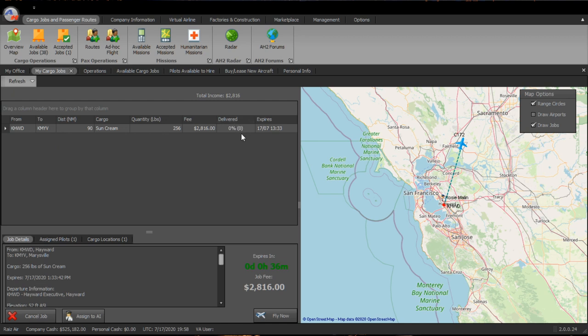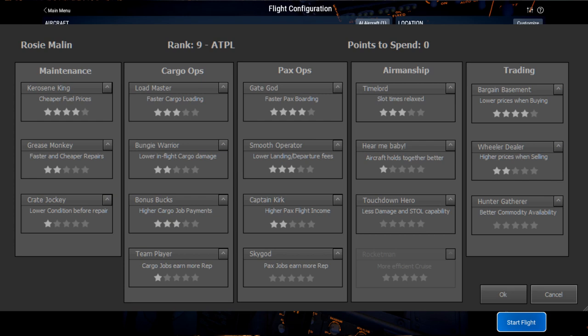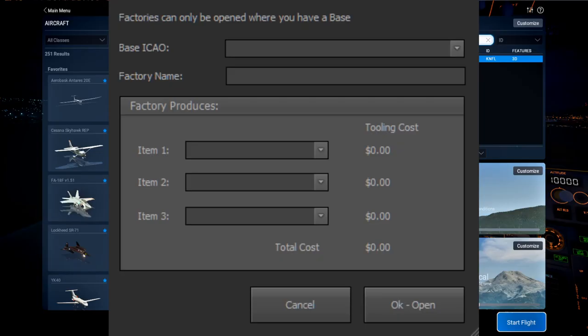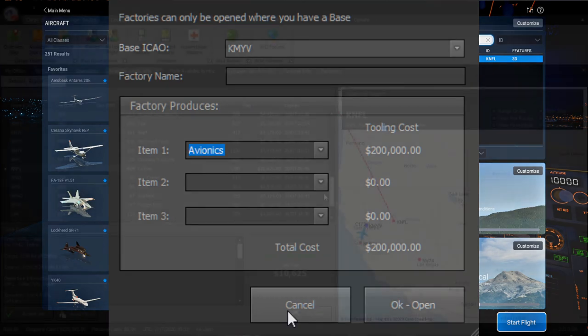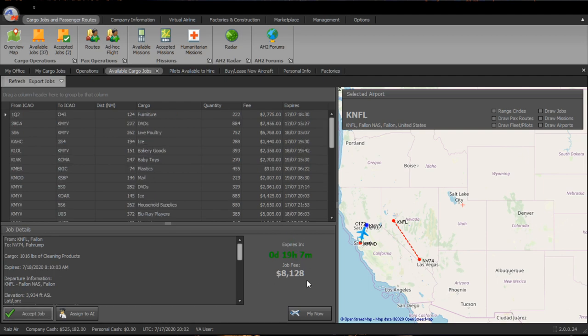Rosie Mallon is currently flying some sun cream, and she also has skills — you can look at all the skill bonuses for various things, though I haven't verified exactly how those bonuses work out. You can also apparently open factories, though I can't afford any yet. You can pick one of your bases and select products to make, like avionics. Anyway, the next flight is to NV74, carrying 1,016 pounds of cleaning products — just a flight within Nevada.